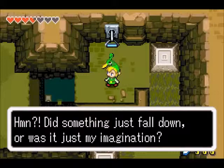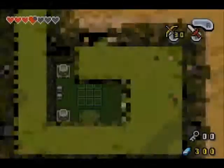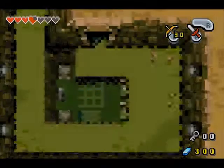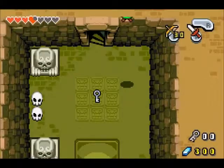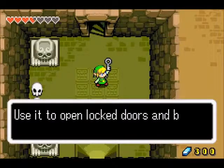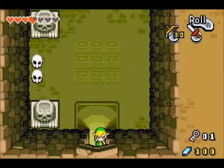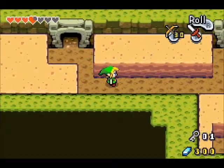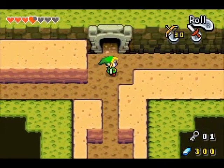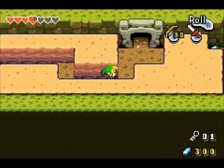Did something fall down, or is that just my imagination? It wasn't my imagination — guess what, we're falling too. It's the easiest way to get down without any problems. And we got a small key. Now we can use it to open the door. Usually it takes me one or two tries to figure out which door is right — I'm actually happy I got that right on the first try.